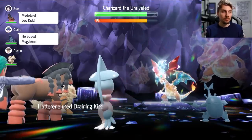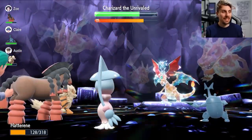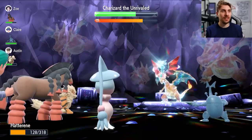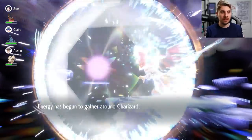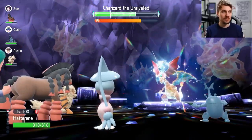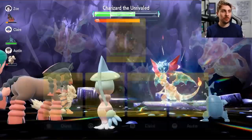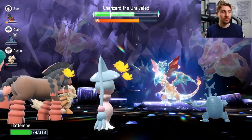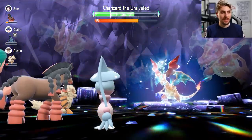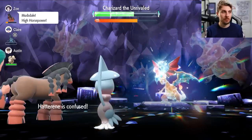Now we've got the Calm Mind boost up with the Expert Belt on — Draining Kiss is doing decent damage and the healing is solid. A Fire Blast comes in; we're still confused, which is the big drawback where Covert Cloak shines. Charizard puts its shield up now, nullifying our stat changes and abilities — so our Calm Mind boost is gone. Before the next turn we check if Trick Room is still up, which it isn't, so we need to set Trick Room again and get another Calm Mind up before Terastallizing.